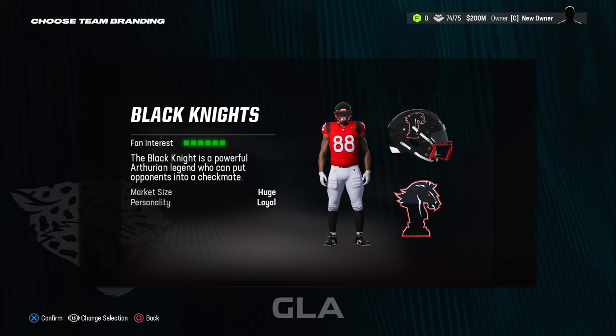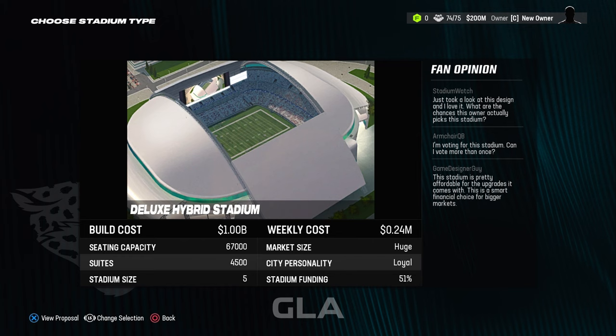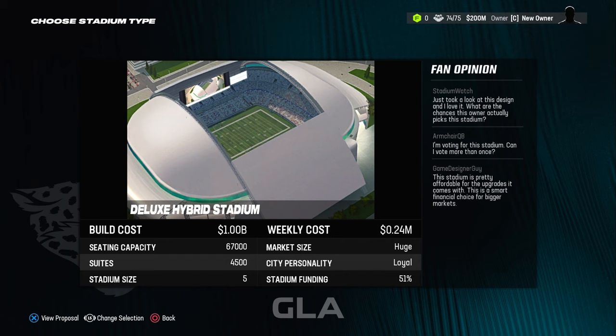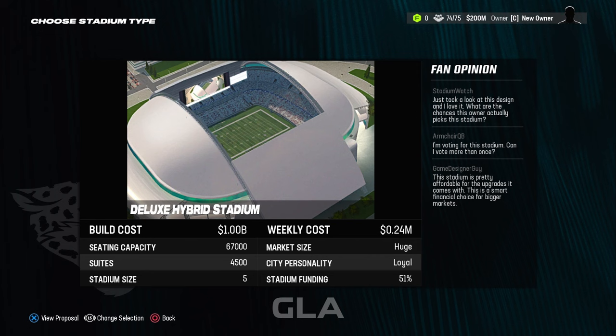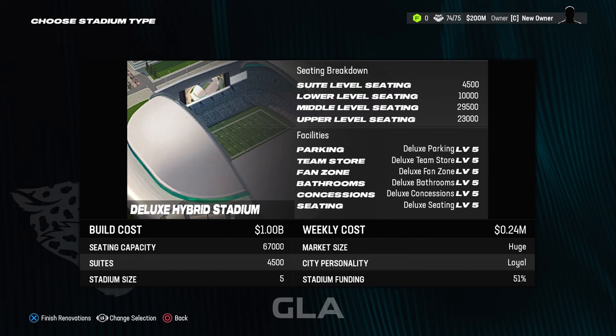The next thing we want to do is pick a stadium. I really like the Deluxe Hybrid Stadium. A few things to take into account: the build cost, the amount of stadium funding, and depending on the market size that's going to help with your stadium funding. We're in a huge loyal market so we won't have any problem — they're going to pay for half of the stadium which is good for the finances. So I'm going to go ahead and select that.